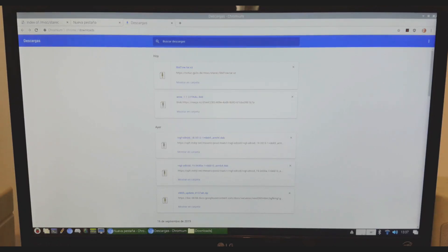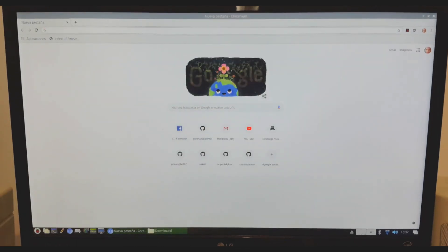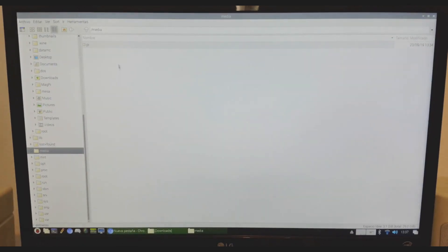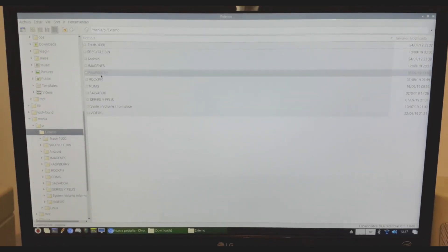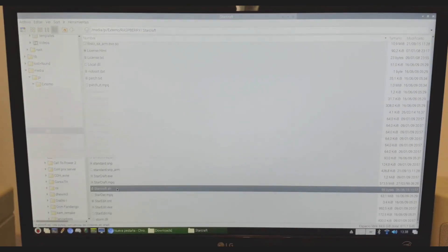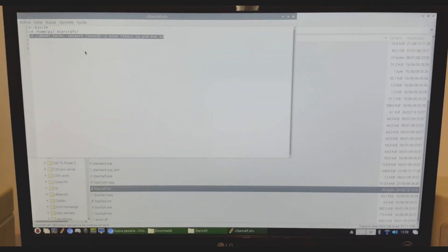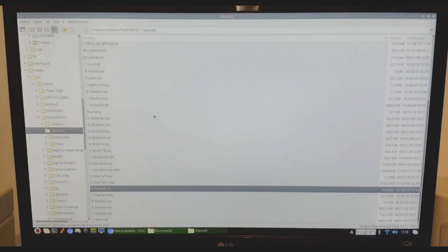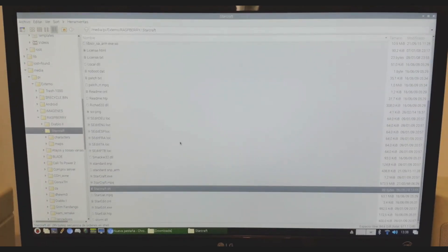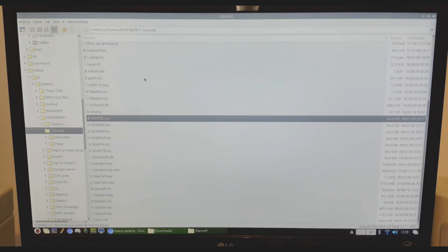I will show you. I have my StarCraft on my HD drive. Let's go to that — it's on Media, File, External. I have my StarCraft folder. And here I have the command I need to send in Terminal to launch the game. The two binaries are in this folder along with all the files that the original StarCraft has.